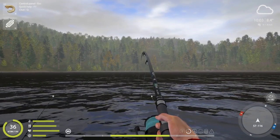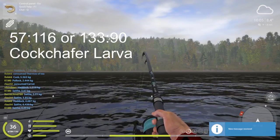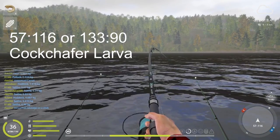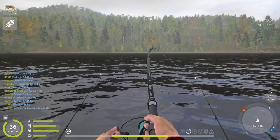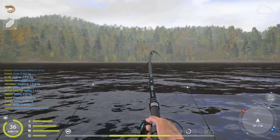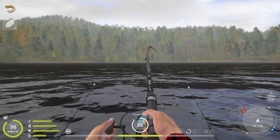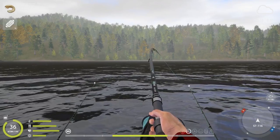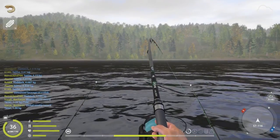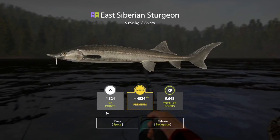Another place you can catch sturgeons is at Tunguska, coordinates 57116. I believe you can catch Russian sturgeons here — I'll have to check after this fish. Turns out they're East Siberian ones. I don't use PVA, which I would if I had it unlocked. PVA would increase your bite rates by a lot. So yeah, East Siberian sturgeons.